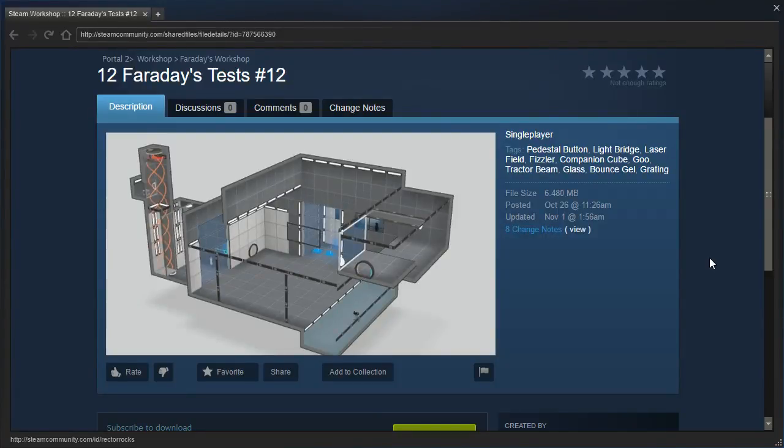Hey guys, I'm LB, and we are going to check out the last 12 Faraday's Tests, number 12. Interestingly, I got a notification on my phone about a comment that no longer exists. I didn't actually get to read the comment before it was deleted, but I have the notification text here. It says: 'There are 13 tests actually, smiley face, open parenthesis, the 13th is visible...' It cuts off, and since Faraday deleted the comment, I have no idea what the rest said. But obviously he deleted it, so he probably didn't want me to see it. But once you put something on the internet, it is effectively there permanently, just so you know.